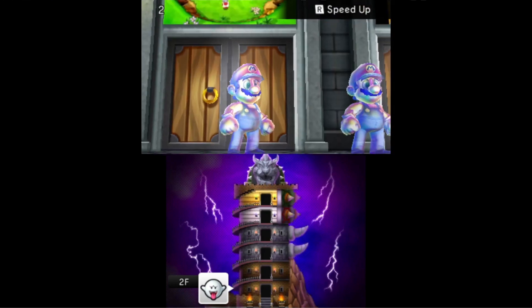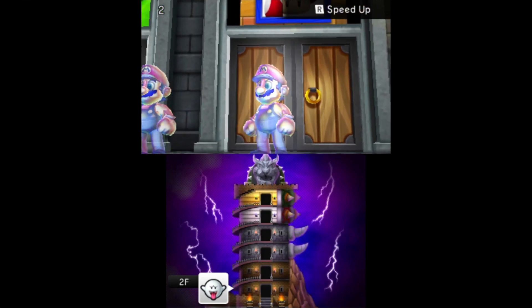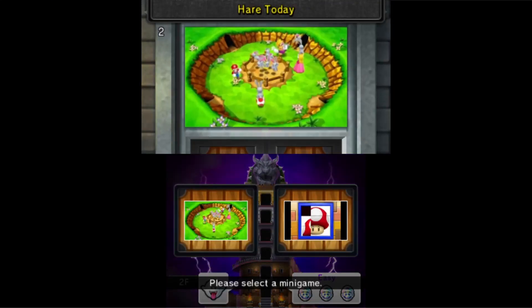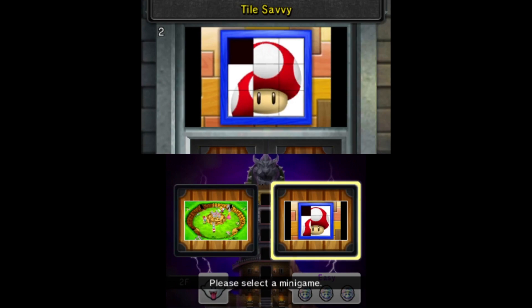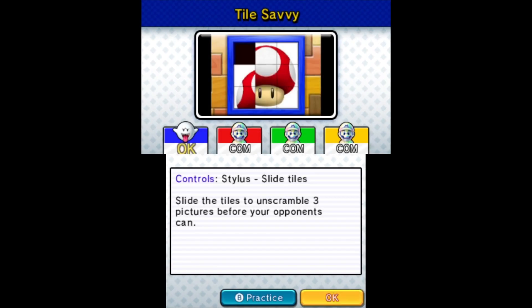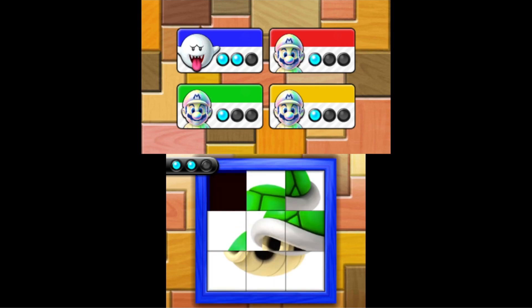There's a speed-up button but I don't know what the button is. Which minigame to play — Hair Today or Tile Savvy? I don't think I'll be able to do Tile Savvy, but I'm gonna try it. It makes it more difficult for me.